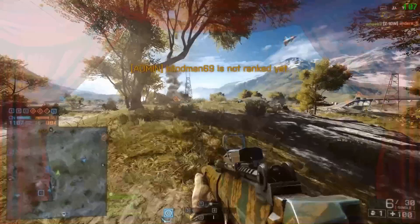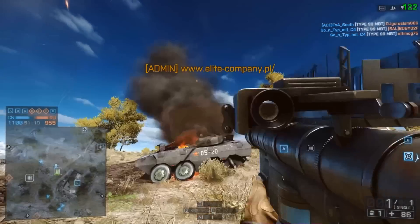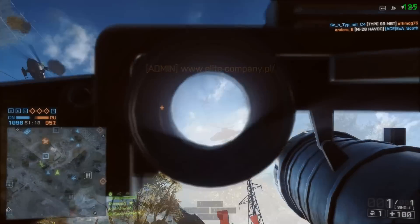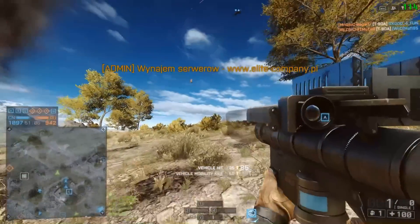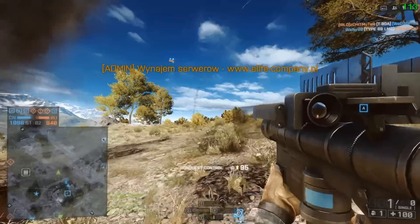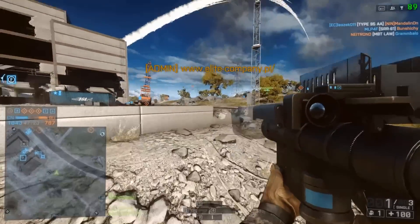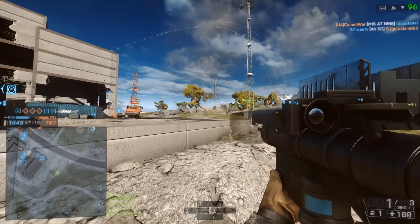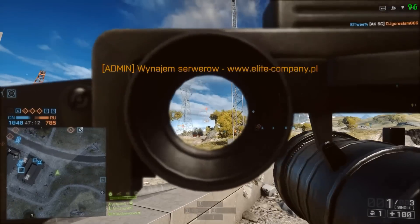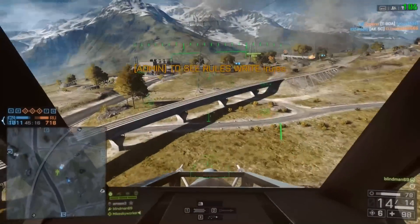The next dishonourable item is those bloody server admin messages. I don't know what DICE were thinking when they decided server admin messages need to appear across the middle of the screen in big orangey-yellow letters. And I don't know what most server admins are thinking when they put up spamming messages every two or three minutes. This particular server advertises its website twice every two minutes, advertises the rules every three minutes, and puts up every single knife kill. There are so many messages they actually interrupt each other. Server admins, stop it with the messages.